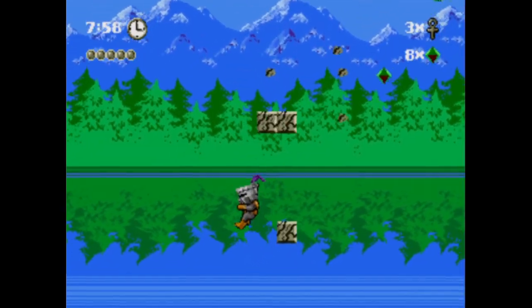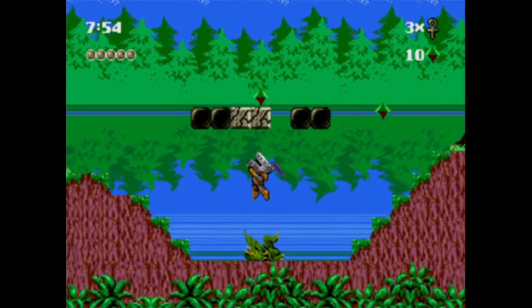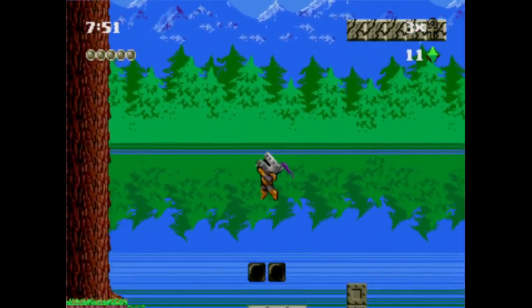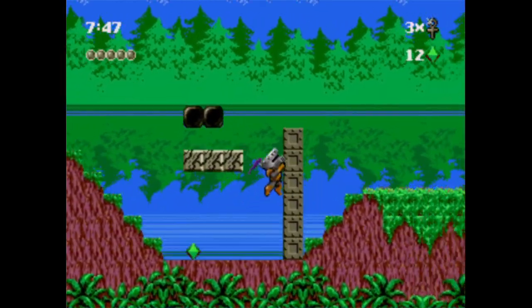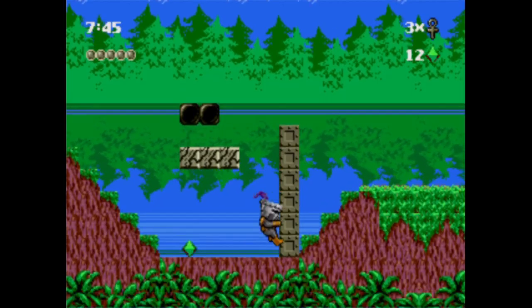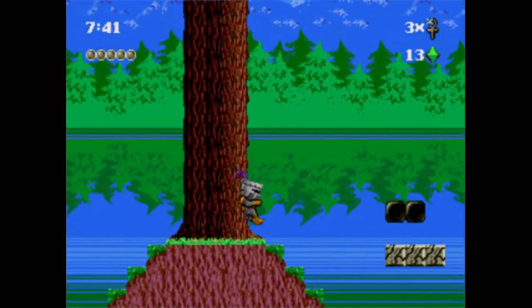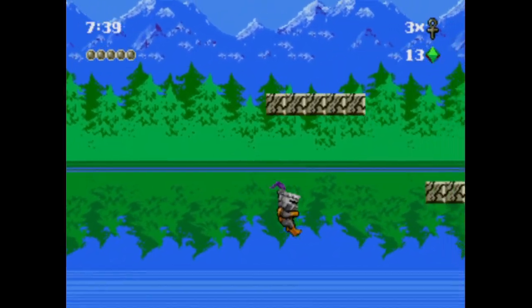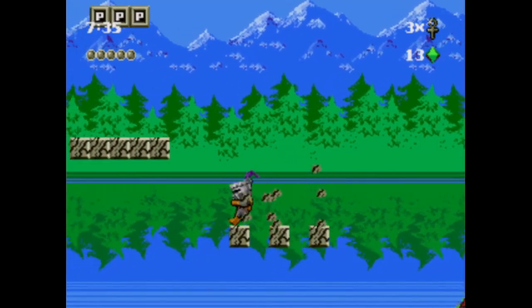Luckily you can get some extra time if you feel it's gonna be a bit low. Those notches just below your time are your health. Certain power-ups — in this case the knight — will actually allow you to take five hits. Some abilities might actually allow you to take less.